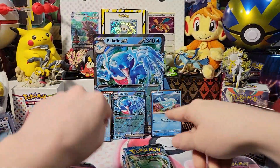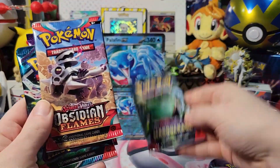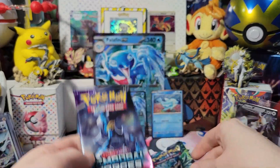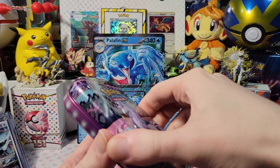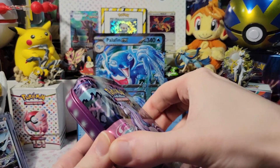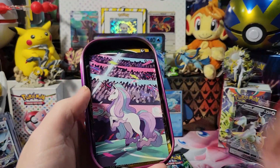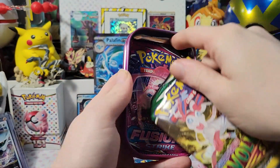Just like that, all unwrapped and opened up. In the Palafin EX box we got one Twilight Masquerade, one Obsidian Flames, another Twilight Masquerade, and a Temporal Forces. And in these tins - I'm not sure, but I'm thinking it's gonna be Evolving Skies and something else. Oh look, got a Raikou coin! And an Evolving Skies right there, with a Fusion Strike - not bad!